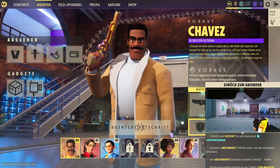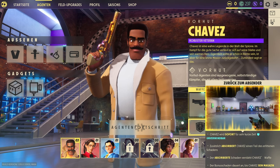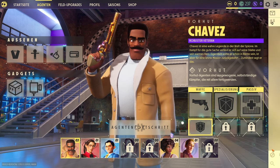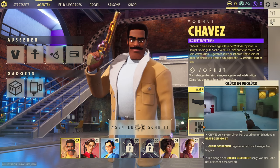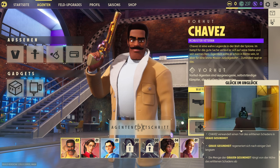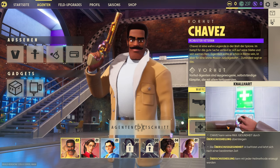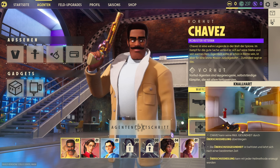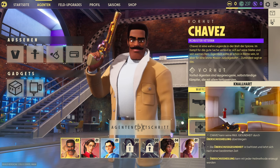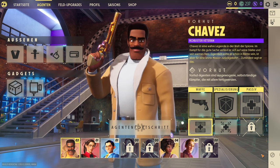Zusätzlich absorbiert Chefs einen Teil des erlittenen Schadens – der absolute Schaden verstärkt Chefs Waffe. Das ist natürlich sehr geil. Ohne Schaden, bis Chefs sein Magazin leer ist oder nachlädt, wird die Waffe gold. Dann hat er noch eine Passivfähigkeit: Glück. Chefs verwandelt einen Teil seines Schadens in graue Gesundheit, die sich nach einiger Zeit langsam regeneriert.